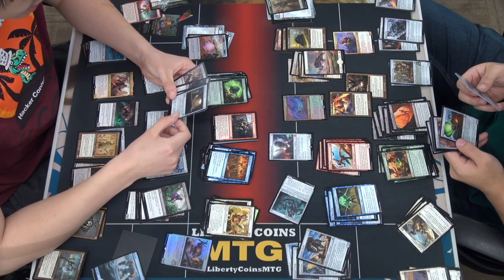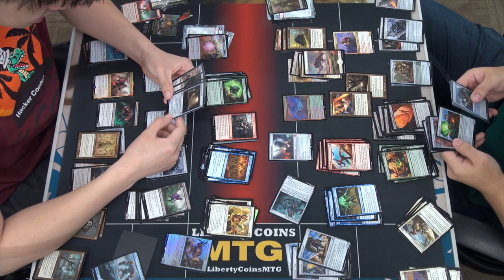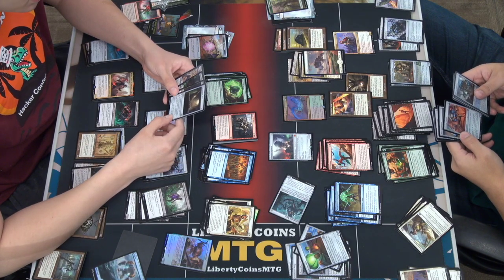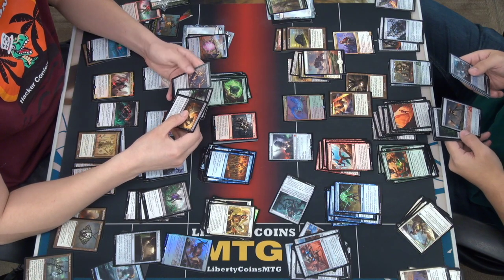Sacrifice a creature, add three colors. Sacrifice a creature, create a 3/3 colorless Zombie. If you can make a bunch of little creatures, this seems like it could be good in a go-wide deck.